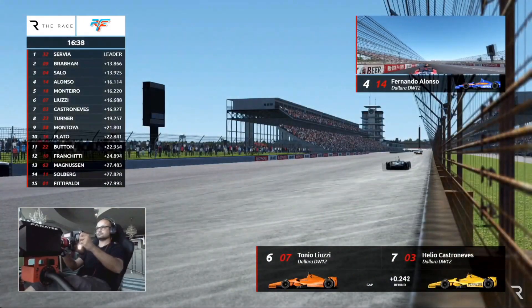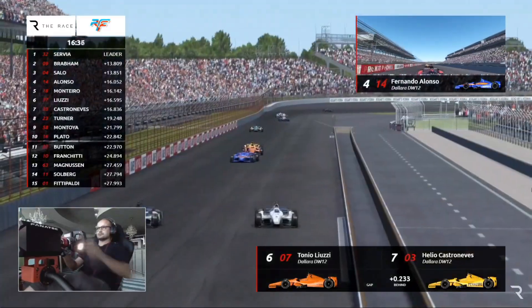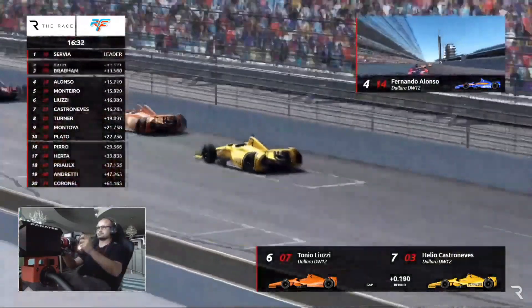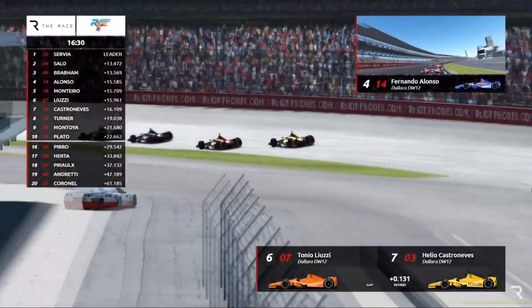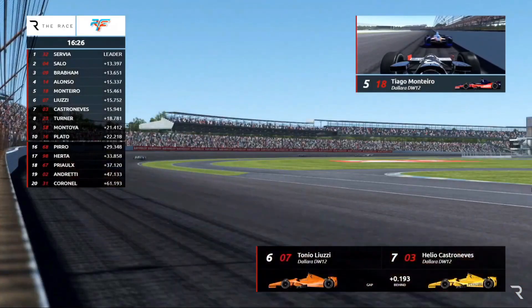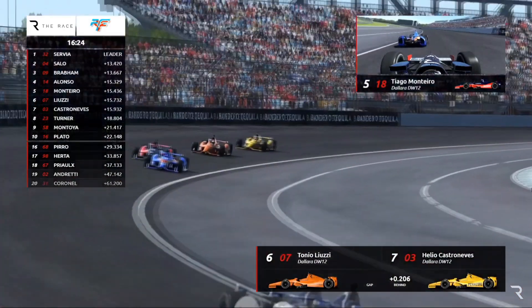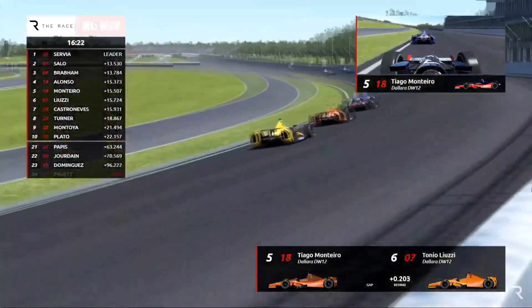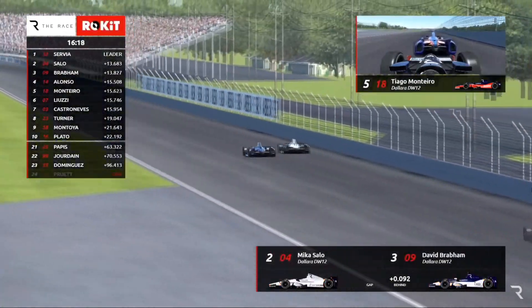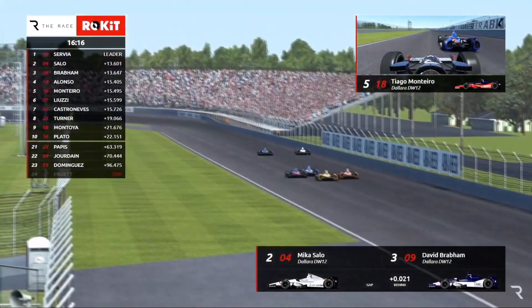Brabham and Salo have a good two-second cushion over Alonso and Monteiro, but I can see that gap coming down. Alonso is going to be in this race-win fight again. Jensen Button, by the way, is 11th, just outside the top 10. It's amazing how quickly Alonso was able to move his way to the front — knowing you have to be so careful doing that here.